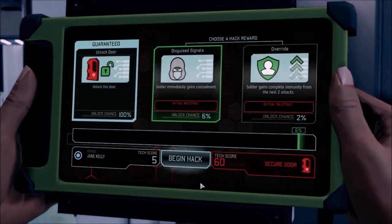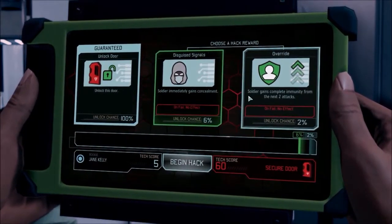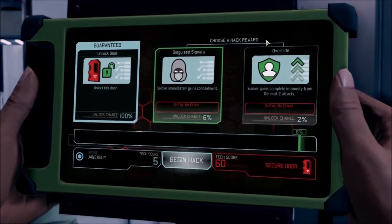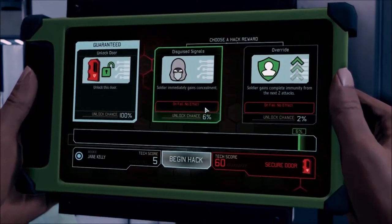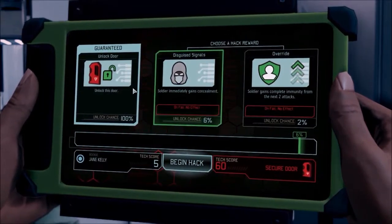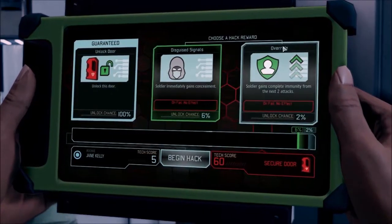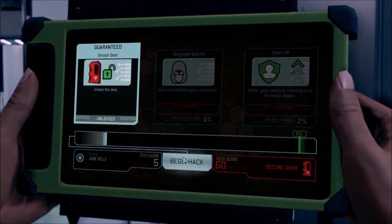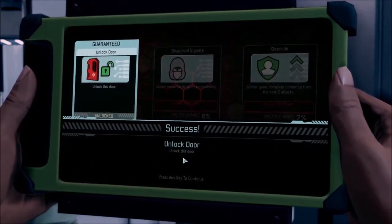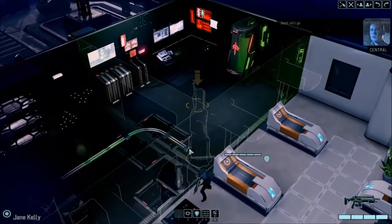Whoa, what's all this? Disguise signal, override — choose a hacking reward. Override is what we want. I have a 100% chance to unlock the door, but a 6% chance for disguise signal and 2% for override. We'll just take the unlock. Success — door is unlocked. That's actually kind of cool, you get extra bonuses. They really thought this out.